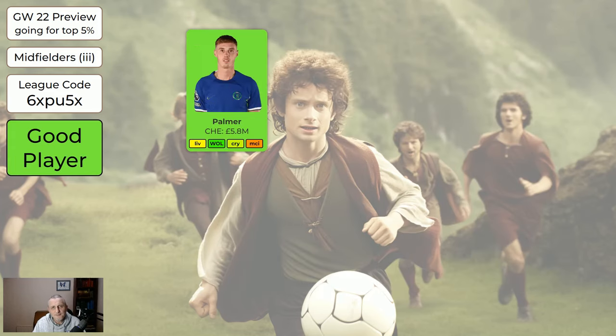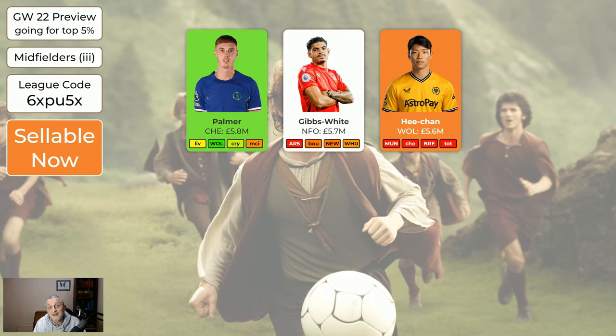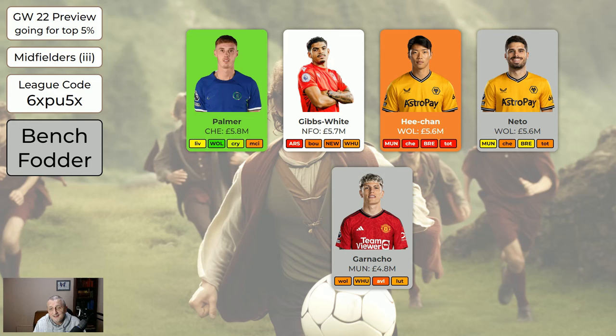The cheapest midfielders: Palmer — if you haven't got him you probably should be buying him, he's worth having. Gibbs-White is still trying to find his role under the new manager — there are better midfielders to get but he's kind of okay, you don't have to sell him. Son is away in the Asian Cup; I've still got him on my bench and I'm not intending to sell as he's nice and cheap bench fodder. Neto is good bench fodder. Garnaccio I almost made green — he is a good player, they're playing Wolves, West Ham, Villa, Luton in the next four. He's very good bench fodder but if I could have him or Palmer I'd take Palmer. Garnaccio is perfectly good and nice and cheap.